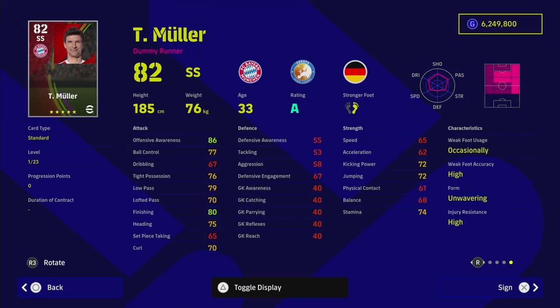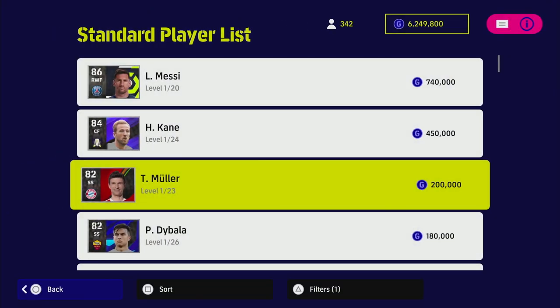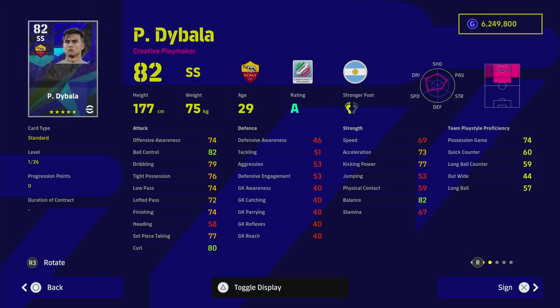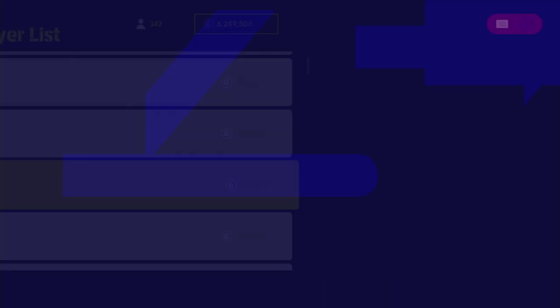Muller — I've seen a lot of people use him. For me personally he's not good enough to get into my current squad, but whenever I come up against him his positioning seems insane. When you train him up, his offensive awareness is going to be at least 96, which is one of the highest offensive awareness stats of any player in the game — really, really good.